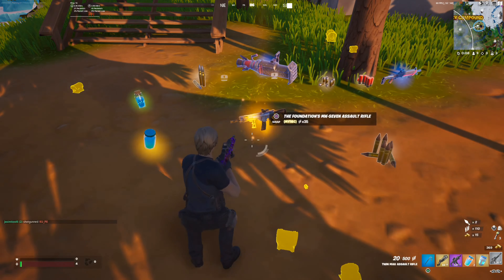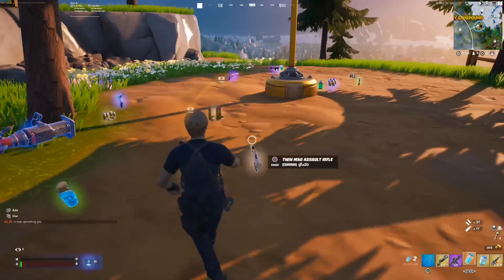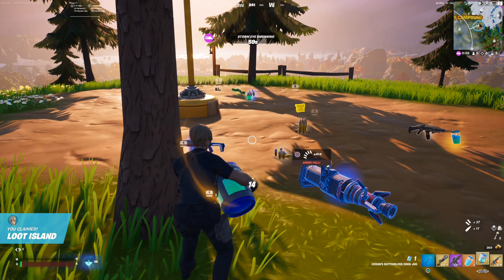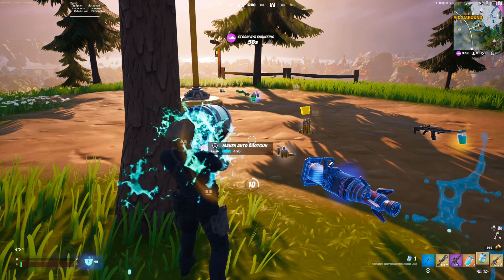On the vehicle side, the Nitro Fang is now live in Fortnite. It features multiple looks, including one that makes it look like a pizza delivery car. Regardless of the look, the Nitro Fang features a special handbrake for making tight turns.